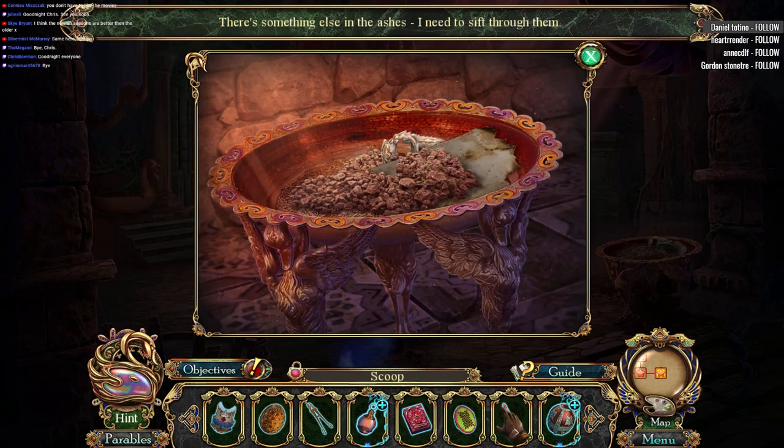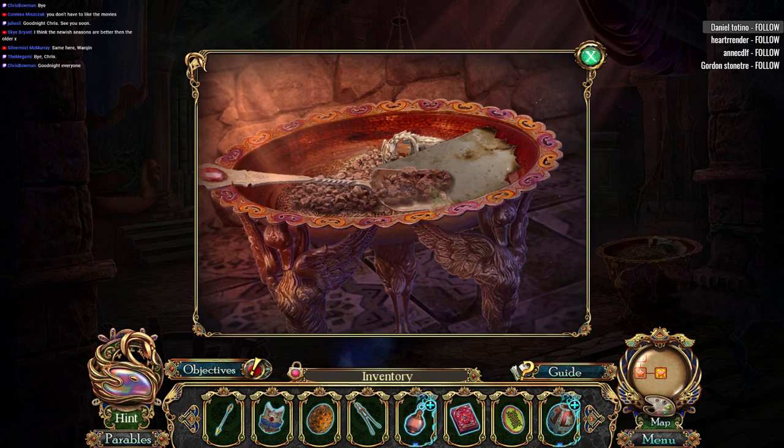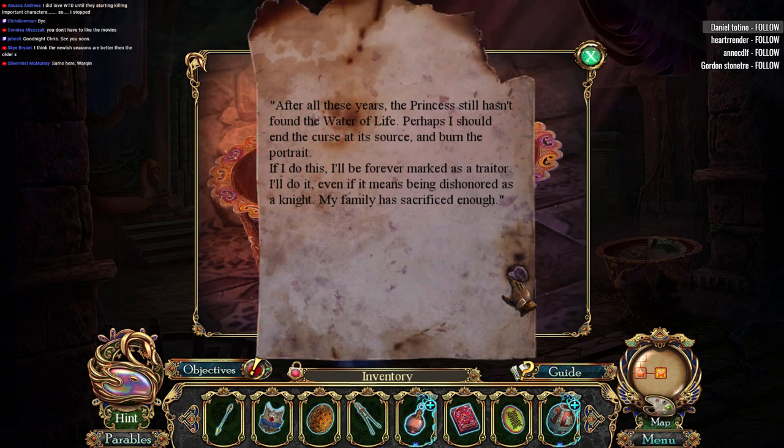I need to sift through them — maybe I can use a scoop. There we go! After all these years the princess still hasn't found the water of life. Perhaps I should end the curse at its source and burn the portrait. If I do this I'll be forever marked a traitor. I'll do it even if it means being dishonored as a knight — my family has sacrificed enough.